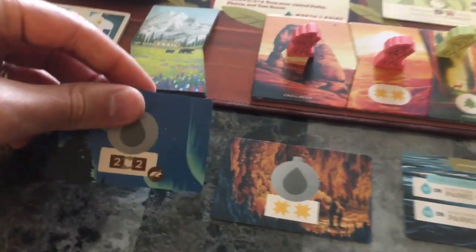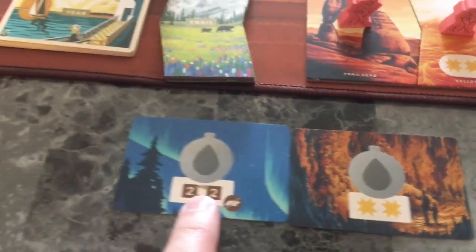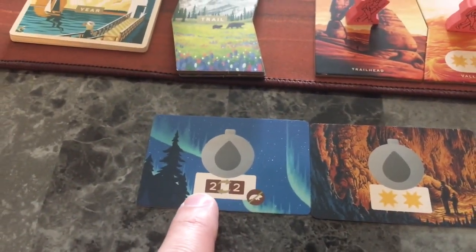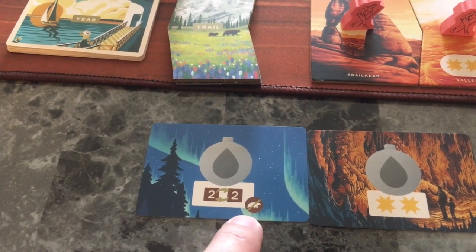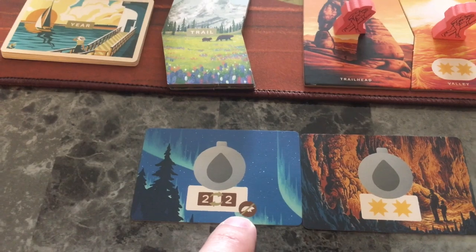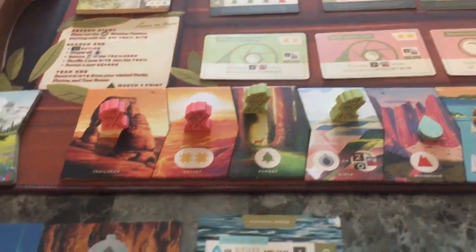He's going to take a canteen card to see what he gets. In this case he can trade two of any resources for two of any other resources, not including the wildlife tokens. Alright, it's pink's turn now.